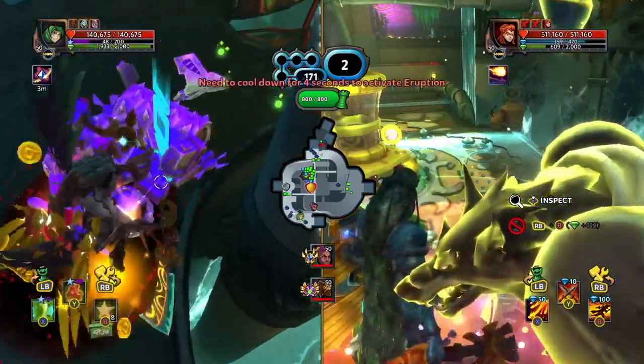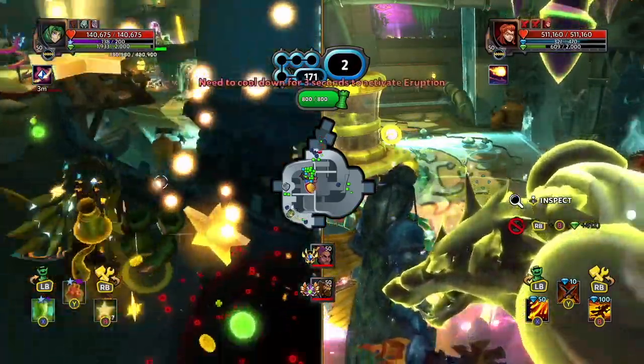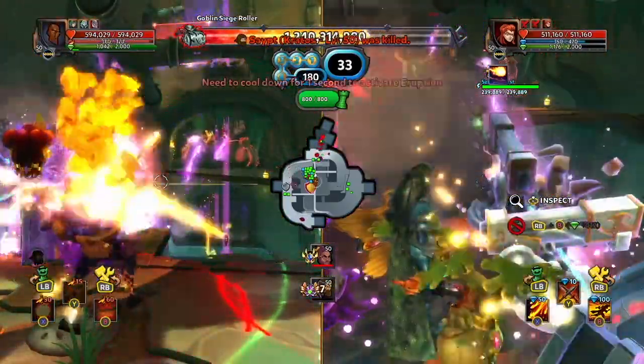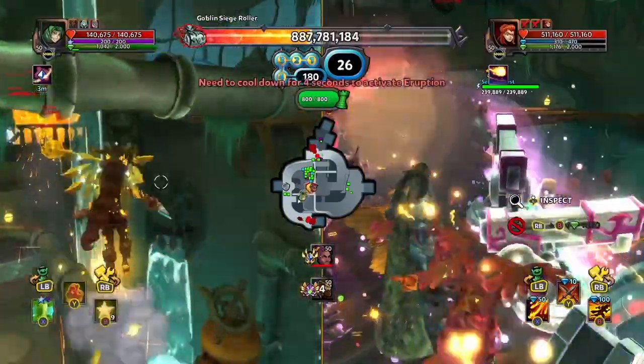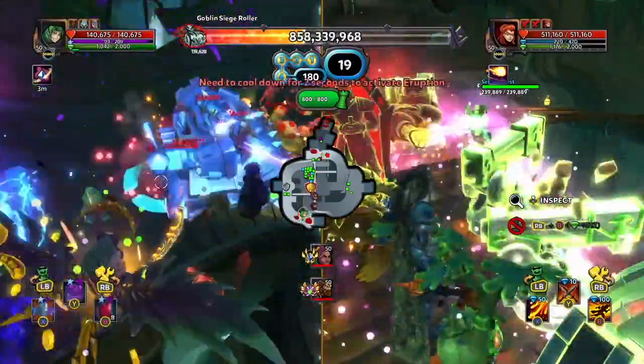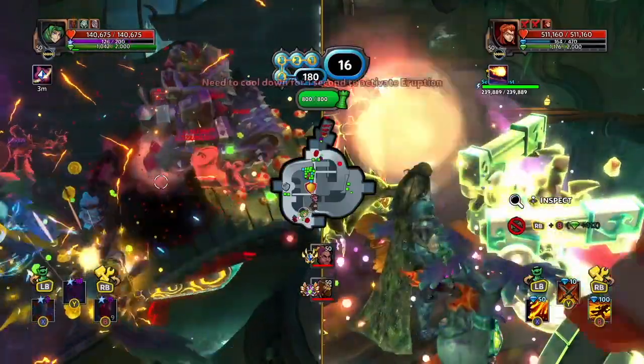That area of effect damage would help deal damage against rollers as the roller's weak spot will take damage from them as long as they are close enough. The slowing effect of the mushrooms can also stack on top of each other, so you can throw a few mushrooms down to slow the roller even more if you wanted to.